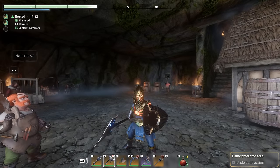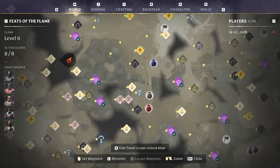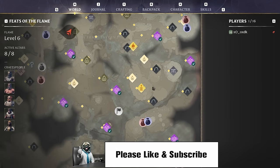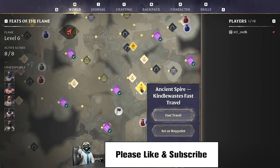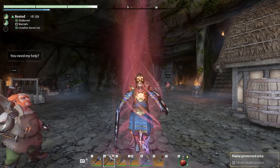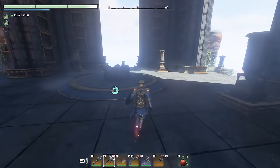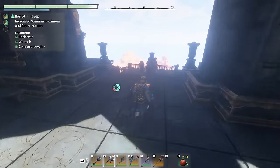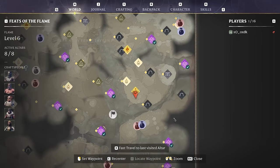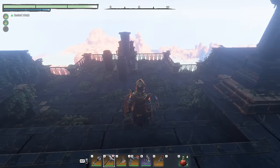We're going to fast travel — you need to go to Kindlewaste Spire. This video is not going to focus on the obvious gold chests that many of you may already know about, but we'll briefly visit one down here. The real marker of interest is right next to it, so let's go to that gold chest first.